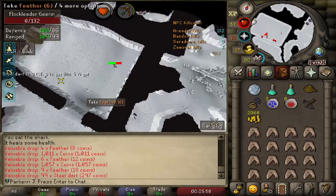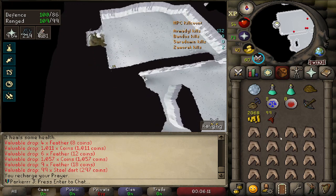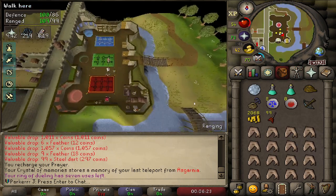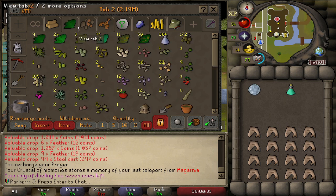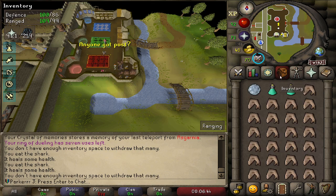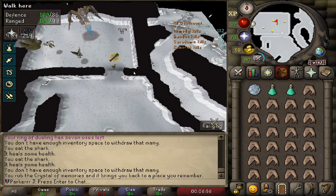I've killed all the minions and looted all of them — got some steel darts and coins. I'm on 12 prayer and if I pray at the altar I get all my prayer back. Normally I'd stay for another kill or two if I've got enough food, but if you just stay for one kill you can use your ring of dueling to get out. Run to the bank, bank the stuff you want, grab another prayer pot, restock your food with a couple of sharks. If you go in a private room, Criara's respawn timer doesn't matter. Because I teleported out, I can use my crystal to get straight back — it puts you right outside the door. Go through the private door again, turn on your prayers, and you're literally back at the boss in seconds.